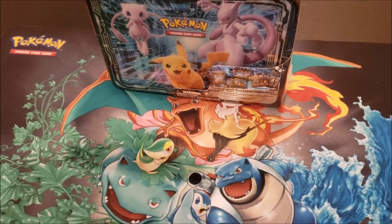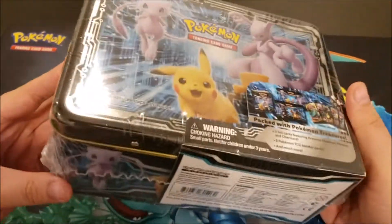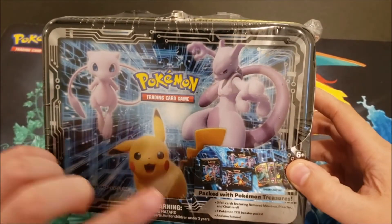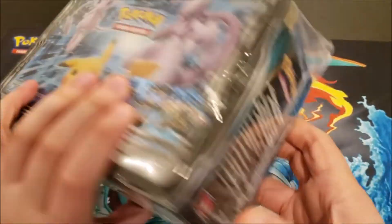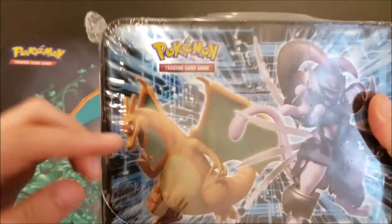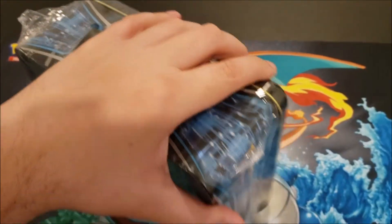Hey everybody, welcome back to the Berkshire Pokemon channel. Today we are going to be opening up what I believe is a 2019 Fall Collector Chest. This is the chest that has Pikachu, Mew, and Mewtwo on the front of it. On the back it's got armored Mewtwo and Charizard, and armored Mewtwo is on the side as well.